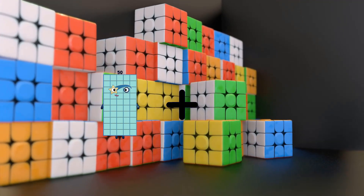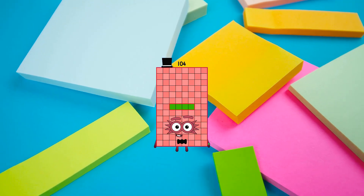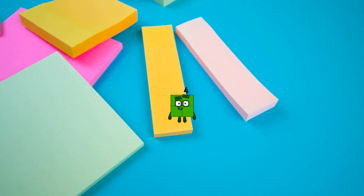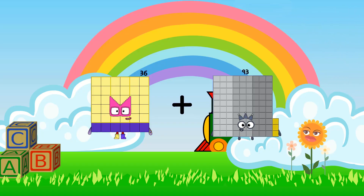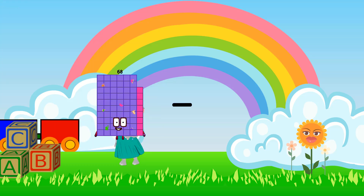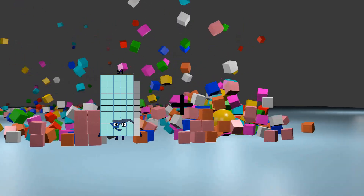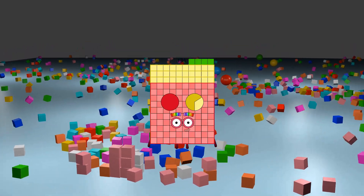50 plus 54 equals 104. 46 minus 42 equals 4. 36 plus 68 equals 104. 68 minus 38 equals 30. 59 plus 75 equals 134.